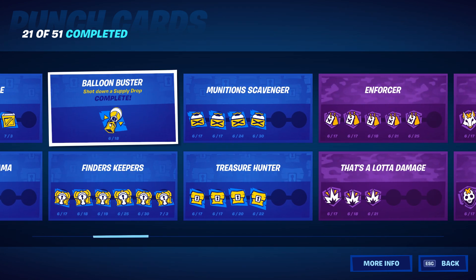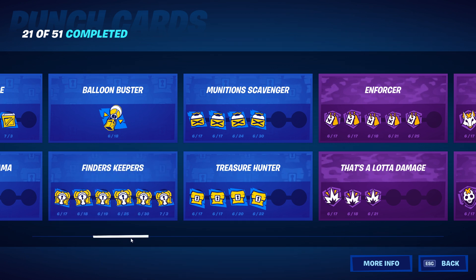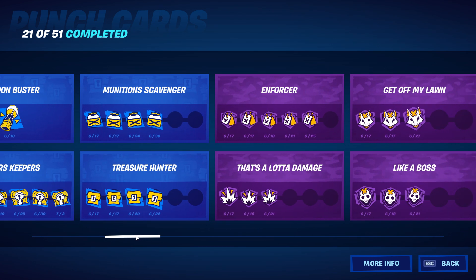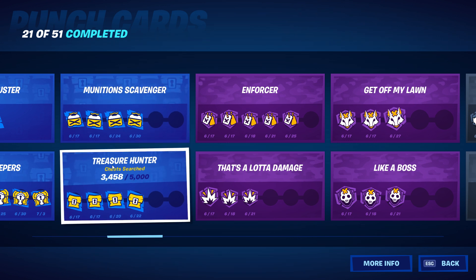Balloon buster — shot down a supply drop — very easy. Finders keepers — rare chest search — I have that completely finished. The easiest way I got that done was just going to Solid Gold because every chest is rare. Munitions scavenger — ammo boxes — 1,553 of 5,000 for that fifth punch. Treasure hunter is also going for the fifth punch: 3,458 of 5,000 chest searches.